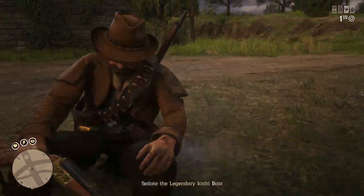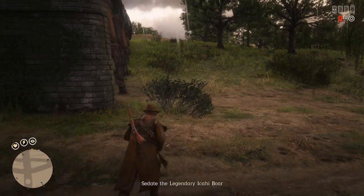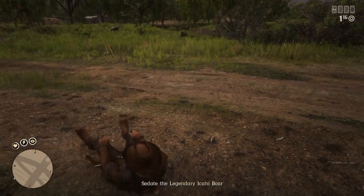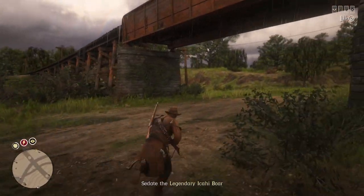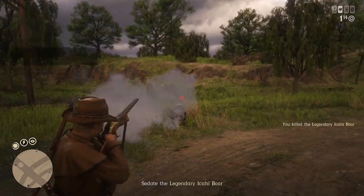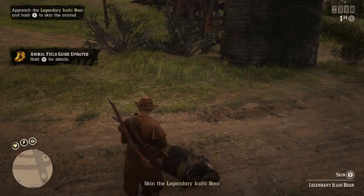I did not know the elephant rifle was powerful enough to knock us back off our feet, but now I do. I believe it only does that when you're crouched. Another shot straight to the face with the elephant rifle and the old boar is still going — this guy's got fight, I'll give him that. If you shoot while standing with the elephant rifle, you will not get knocked back — good to know. What a fight this boar put up, that was legendary for sure.